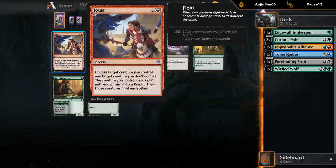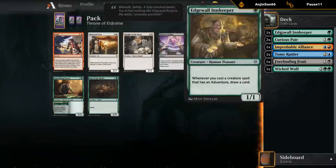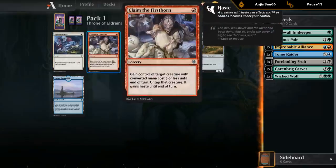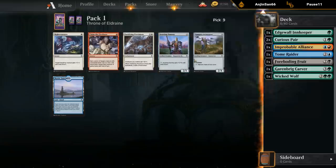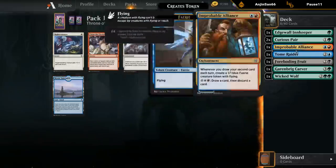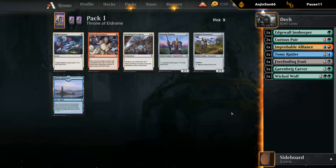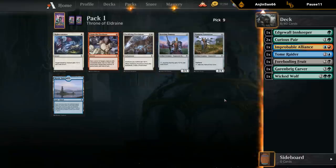From the looks of it I don't know if we're going to make the Alliance work, but we're definitely green at this point and the second color is still up for grabs. I'll just take a Dummy for now. We see Memory Theft and River Turtle in case we want to still be blue. I think the food deck is more likely to be black-green, so I want to focus more on black cards. I'll take the Roving Keep as a finisher.